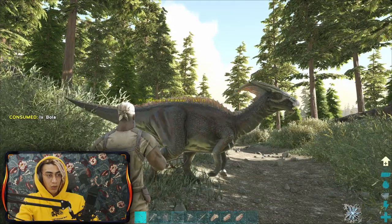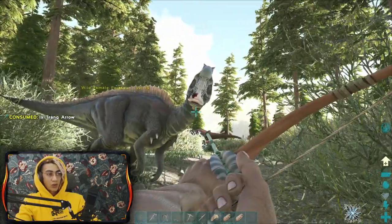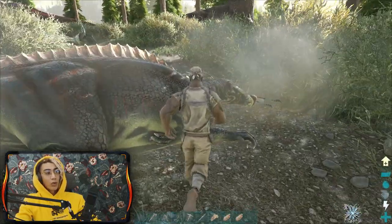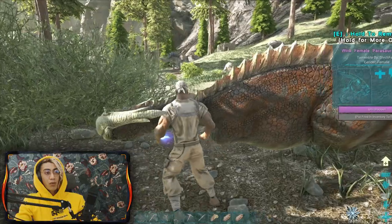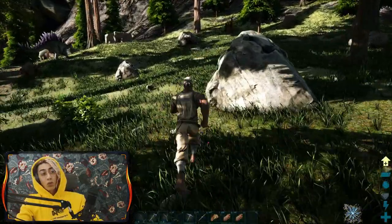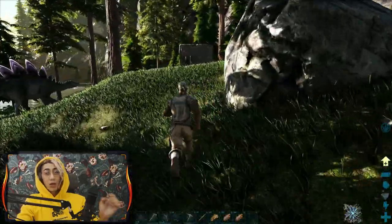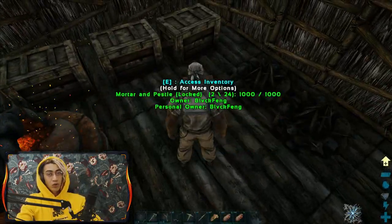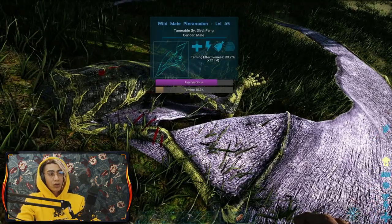Now I can just come here, grab my pike, and stab it. Then hit it with the pickaxe because I need the meat, not the hide - pickaxe gives more meat. I'll go find where I knocked out the other Pteranodon and put the meat in its inventory. This will start taming it. Then we can go look for the parasaur, hit it with a bola, equip my tranq arrows, hit it in the face - wait three seconds - another one, and it's down. Low level dinos drop fast.